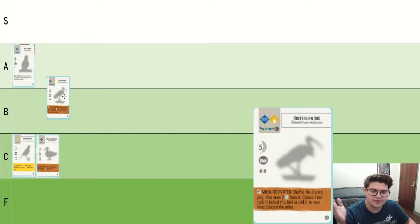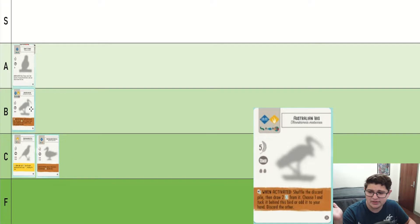Australian Ibis, multiple habitats. I think it's pretty decent. It's the only thing in the game that interacts with the discard pile like this. I think if someone happens to discard a really good bird or something like that, it's an interesting bird. It's not that powerful, but I would definitely say it at least deserves to be considered.